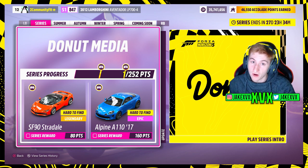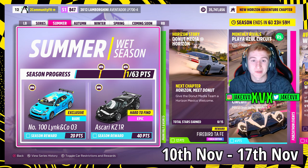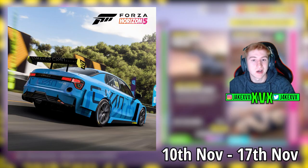For the full series: for 80 points you can get the Ferrari SF90 Stradale, and for 160 points the Alpine A110. The first week is Summer, which starts on the 10th of November - for 20 points you can get the first new car of this month.